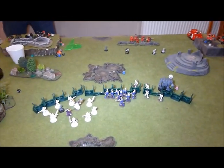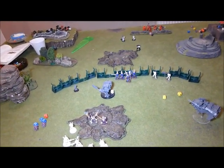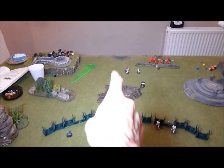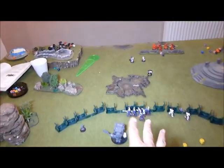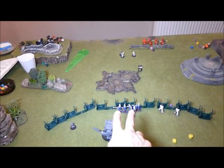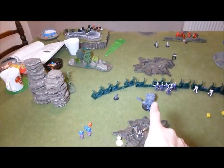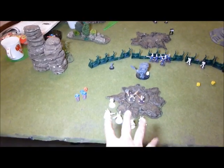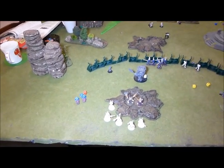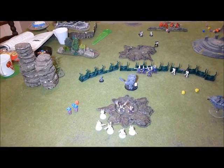Turn five Blood Angels and Night Fight. The two Scouts went on the objective over there. I took a pounding on my units — just two Guardians left and five Dire Avengers left. This Librarian Dread used his wings, assaulted me and I'm running — lost the assault by one. Eldrad rolled an 11 for his leadership check and he's running too.